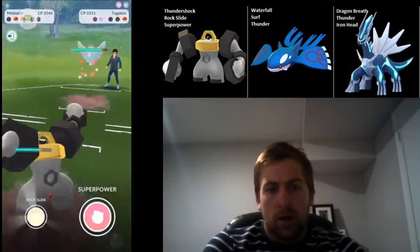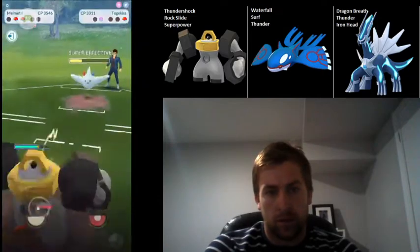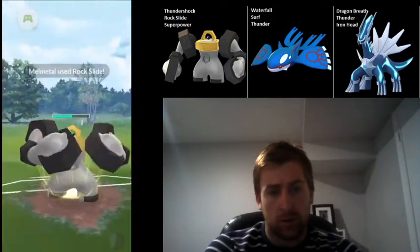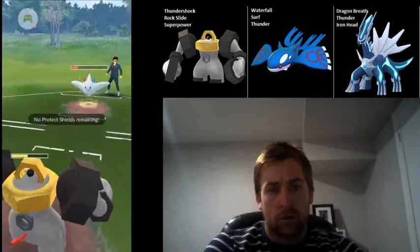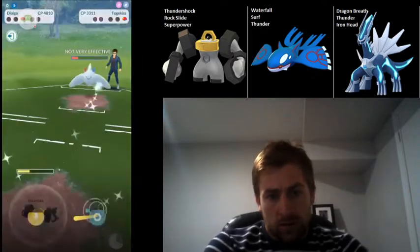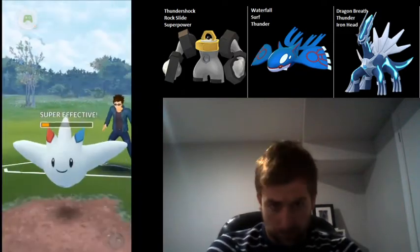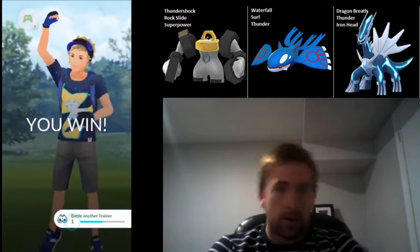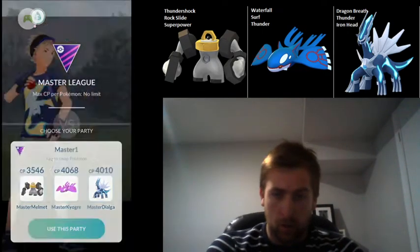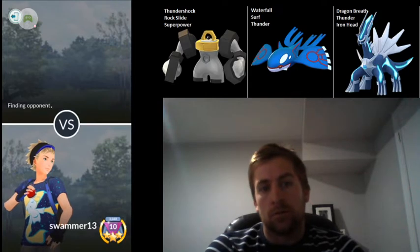With Togekiss coming back in, I swap immediately into Melmetal. I probably could have gone for the Iron Head on Dialga, but I just wanted to get into this matchup as soon as I could, knowing that he's still got that shield left. Drop the Rock Slide, get to another Rock Slide before he's able to get to Flamethrower. He's going to have to drop Flamethrower — Flamethrower takes out the Melmetal, but Dialga's got that Iron Head ready to go, taking out the Togekiss. That was a good match, catching Togekiss on the lead and maintaining the switch advantage.